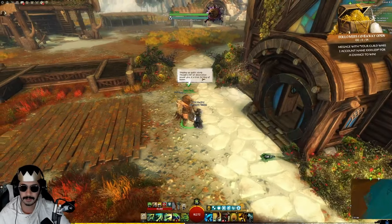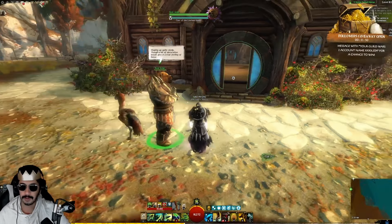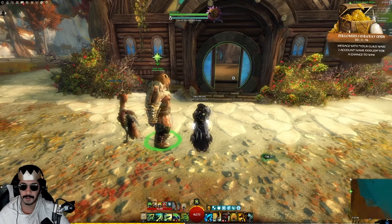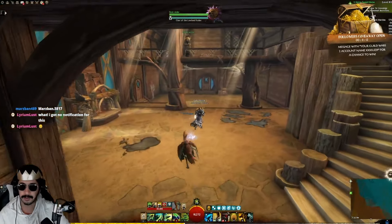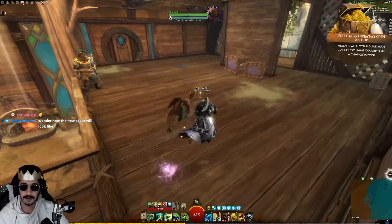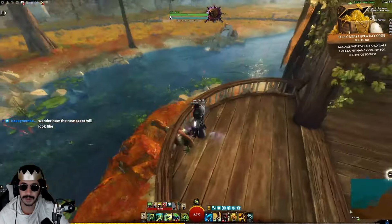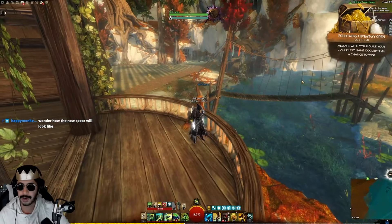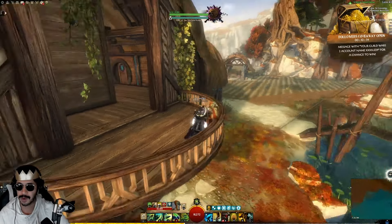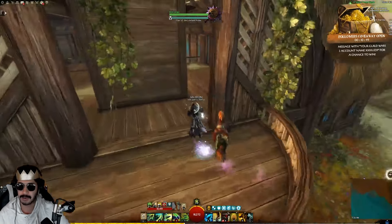Shaping up quite nicely! A bit of decoration would give it a true feeling of home. It's got a loft style, there's a nice balcony at the top of the second room. The bedroom overlooks my lake. My bridge, my river — got fishing, got my mine over there, got a whole space to play with, plus stables.